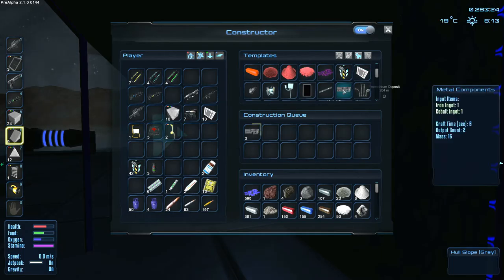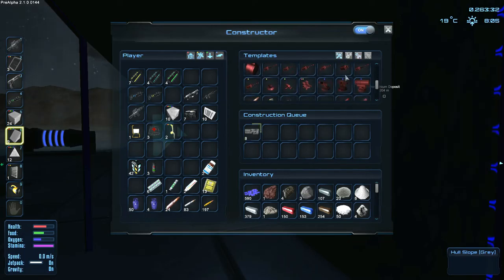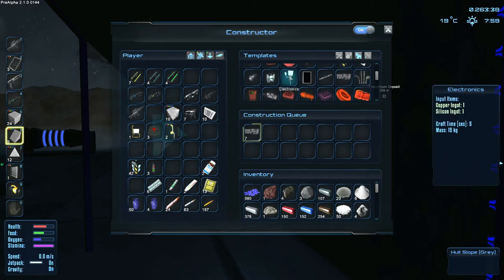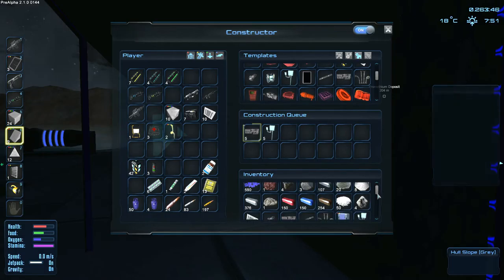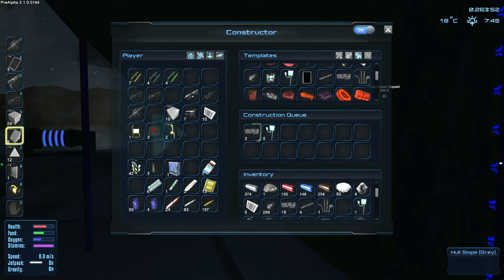Let's do the metal components - 10s of these, okay that's 20 metal components. Then five electronics - one, two, three, four, five. And two motors. Do we have any motors? No, we don't have any motors. Okay, there's the fridge - let's pop that in.